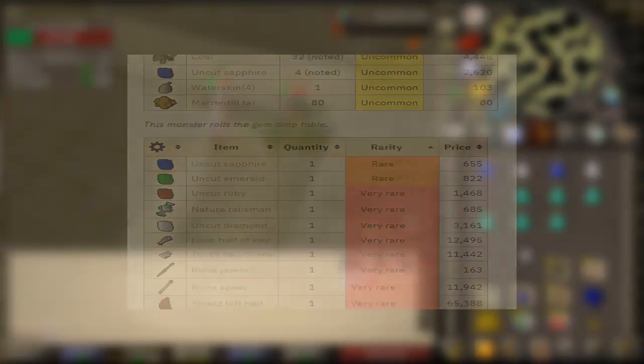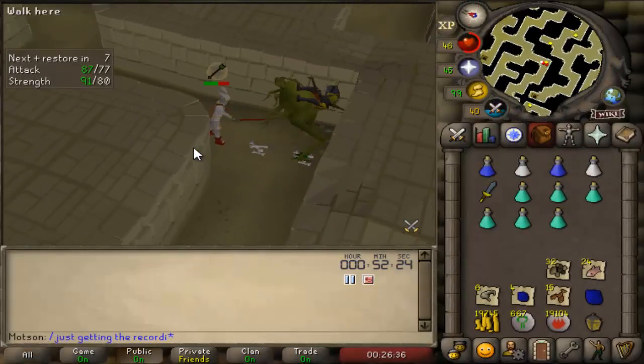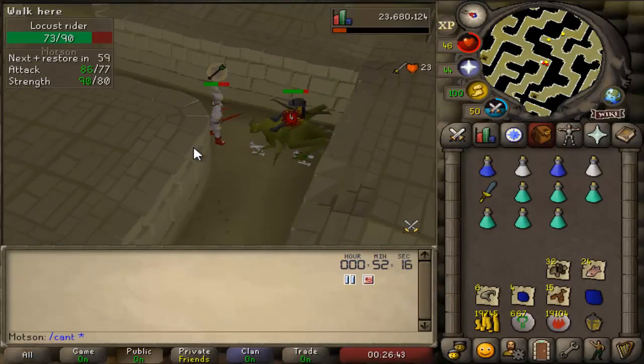The GP an hour here does depend on what level you are and how high you can hit. You can make anywhere from 250k to 1.2 mil an hour, but even as a lower level you should still be able to make enough money in the hour to get a bond in 14 days.